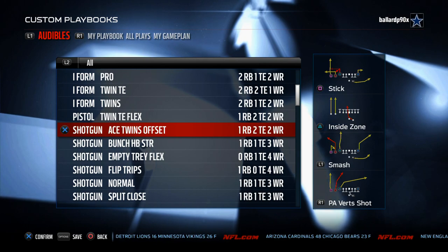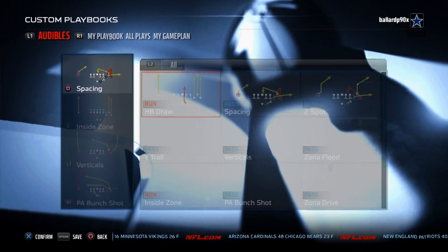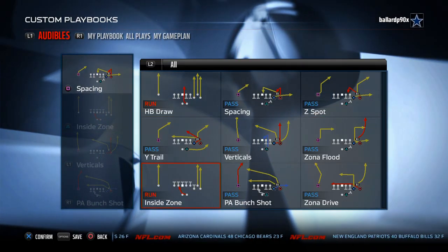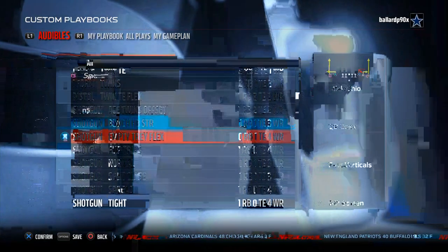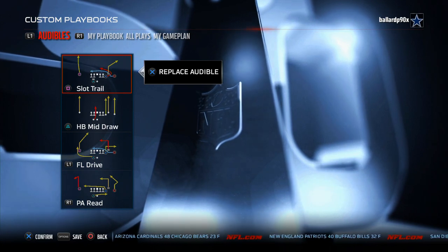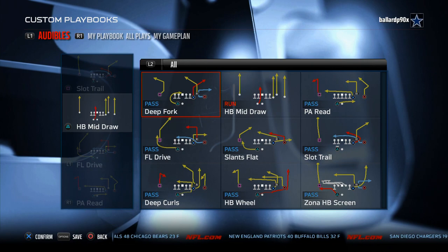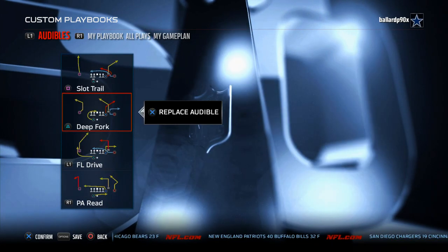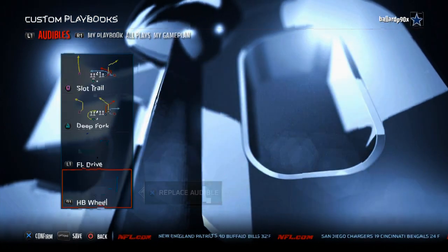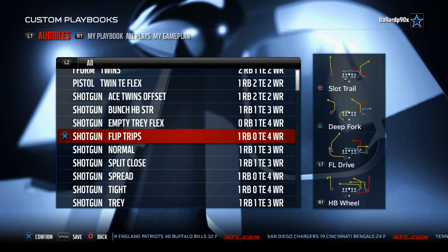Arizona has the Shotgun Ace Twins and the Bunch Halfback Strong — a really solid bunch formation with Z Spot, zone drive, wide trail, and inside zone. What I really like to focus on is the four wide receiver sets. The Flip Trips is really effective — FL Drive is a great play, Deep Fork is a great man beater, and the halfback wheel is my money play. I think it may be the best play in the game.